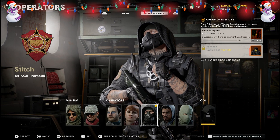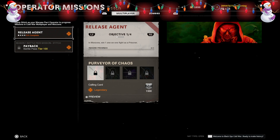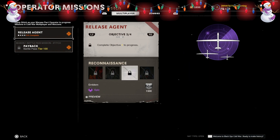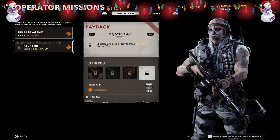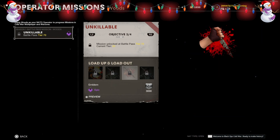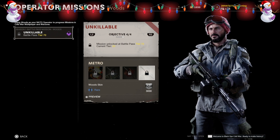Another new addition is Operator Challenges, returning from Modern Warfare. Press R2 on the operator missions screen to access them. You can complete four objectives per operator, each earning a reward: a calling card, a legendary Stitch skin, an emblem, and another Stitch skin. For example, with Woods, reaching Tier 7 unlocks another operator mission set, and completing all four objectives unlocks a calling card, Wood skin, emblem, and another Wood skin — all looking very cool.